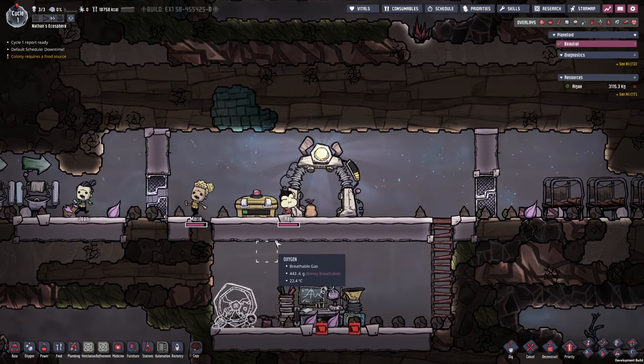Now we can see with the new priorities she's collecting all the food and bringing it to the ration box right away. Eventually we want all the food downstairs, but as long as it's not on the bathroom floor anymore I'm quite happy — especially for the starter food which cannot go bad. Jean also supplied the oxygen diffuser, which is going to generate more oxygen for us. However this is why we need to keep an eye on the algae — we don't want to use it all up. The new ration box is in place.